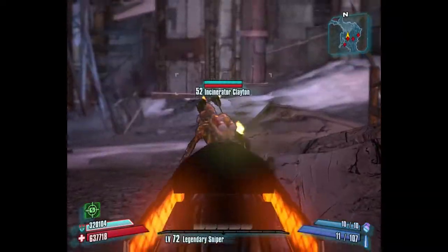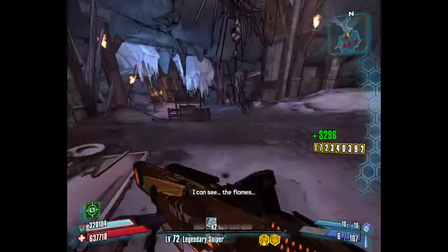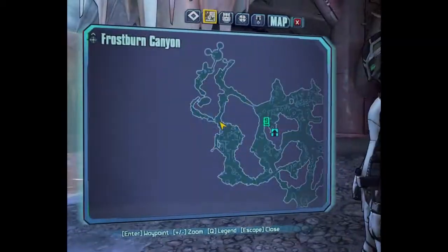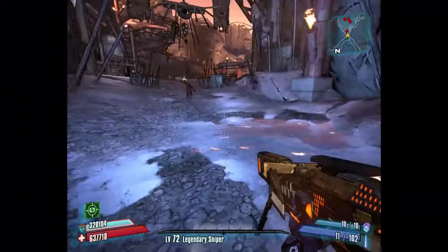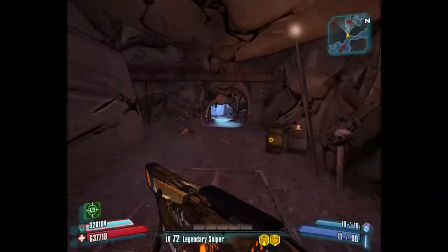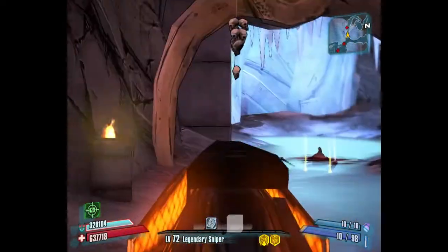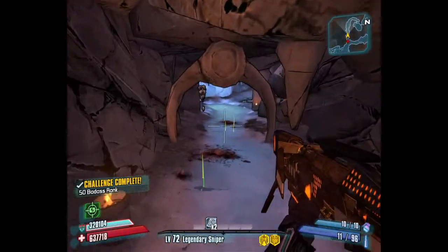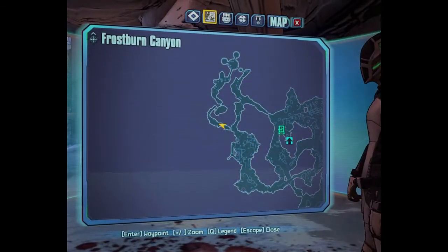We're just going to run a bit further down. This is where Incinerator Clayton is, so get rid of him. I'm just heading further down towards where you first meet Lilith - just before there's all these flaming pipes. Just as soon as you get into this tunnel, one will spawn there on the right and one will spawn on the left, so there's four altogether in Frostburn Canyon.